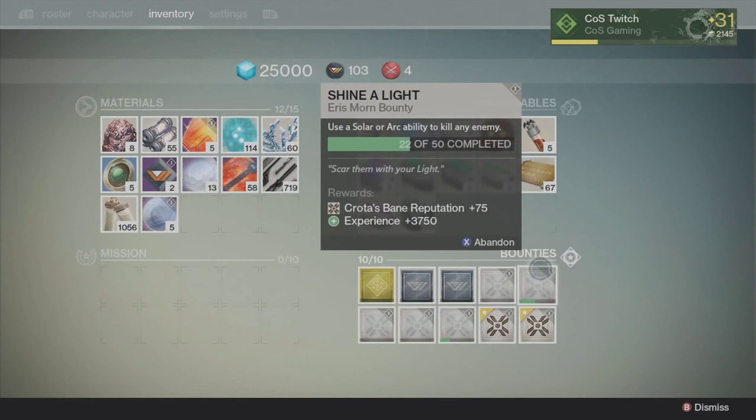What's up guys, my name is Matt and today I want to talk about the bounty Shine a Light. Shine a Light is an Eris Morn bounty that requires you to use a solar or arc ability to kill an enemy. I'm going to talk about this a little bit before I actually show you how to do it as a warlock. As a titan and a hunter, you need to be either a striker or a blade dancer or a gunslinger.